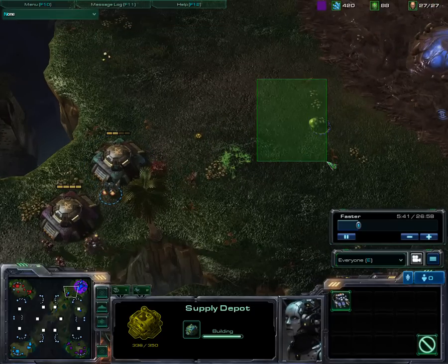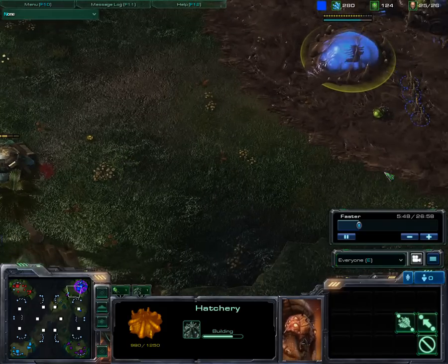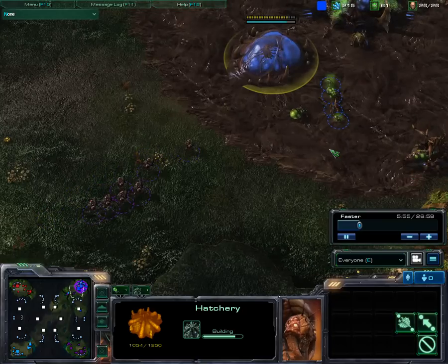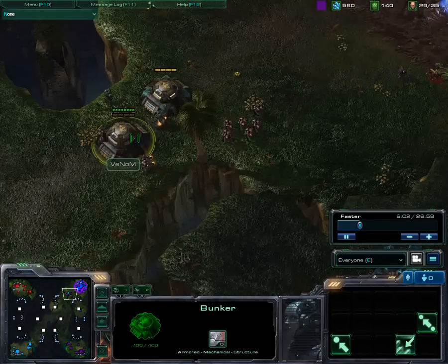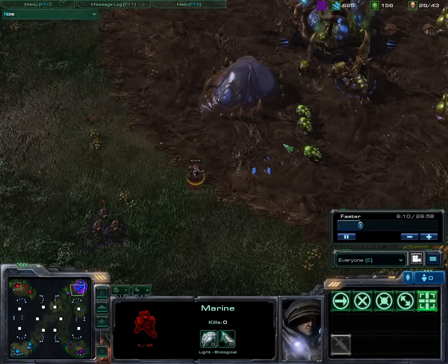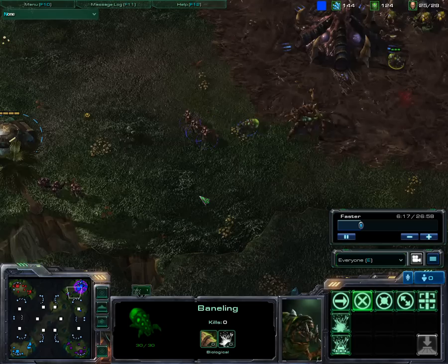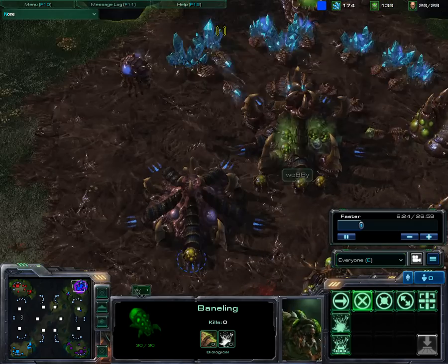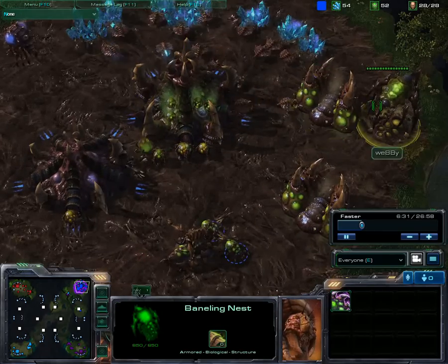Now he sees it, and you can see he's building banelings. I once tried to hold a defense with Protoss versus those banelings. I decided to unload my marines and not just sit there and wait. I was sending in one marine hoping all three would attack it, but he was just putting them on hold. Now one is incoming and backing off again. He already has a lair because he got the gas so early.